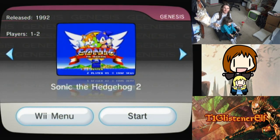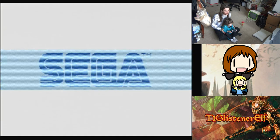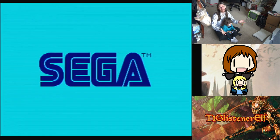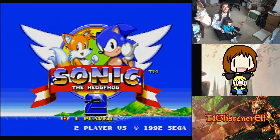So here we are. Evangeline and I are going to play — oh, I'll show you this. There it is. It's T1 Glisterwolf and T1 Snowforge Mystic going to play. There's the giveaway. Now you know. We're going to play Sonic the Hedgehog 2. Why starting her off with 2? Because it has Tails in it.